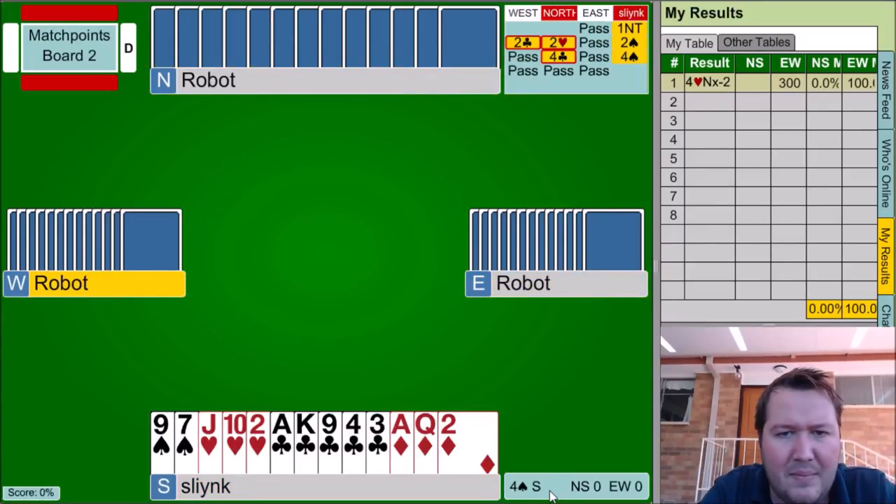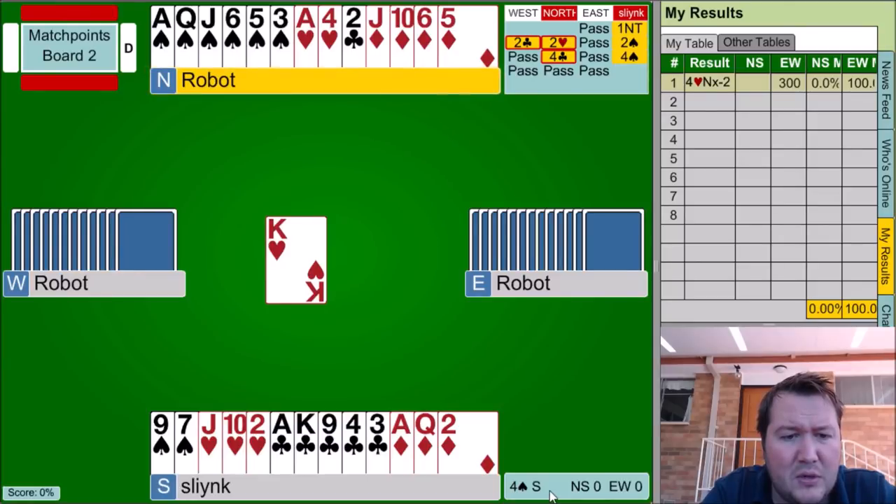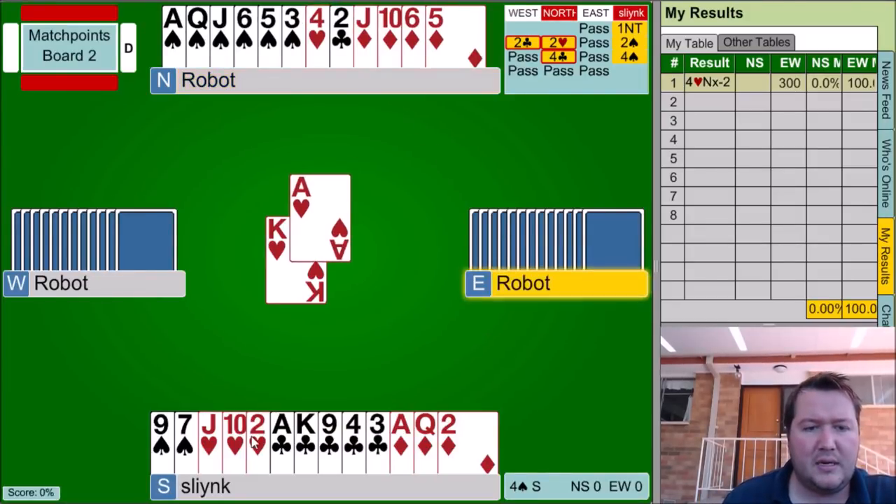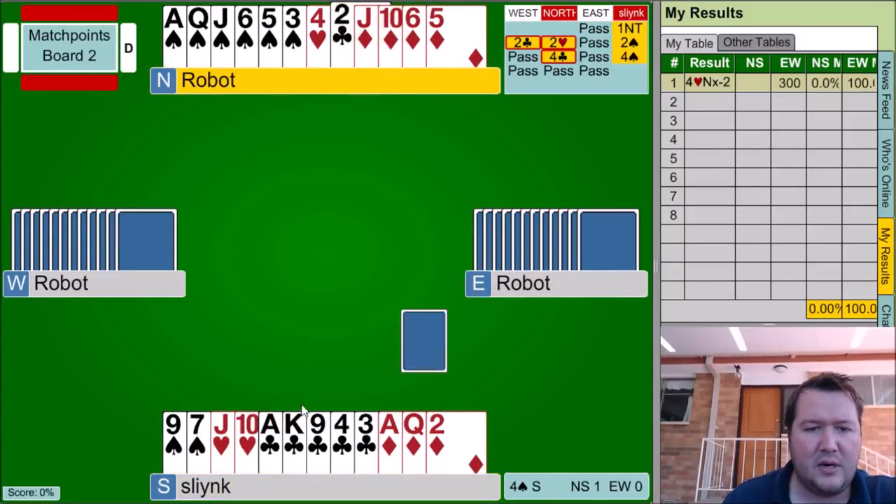My hand is about as bad as it can be, and I still have to work out what suit my left-hand opponent has, which it appears is probably hearts. We have some spade losers, one heart loser, one diamond loser. I can ditch the heart on the top club and then take a spade finesse. My partner has 12 points, adds to my 14, so 26 — that's 14 missing, so West probably has most of those.